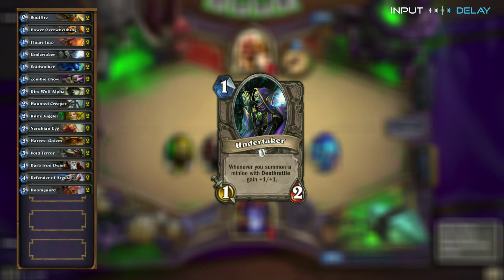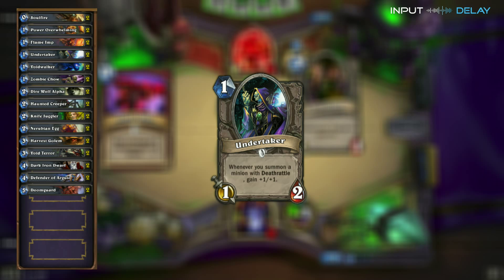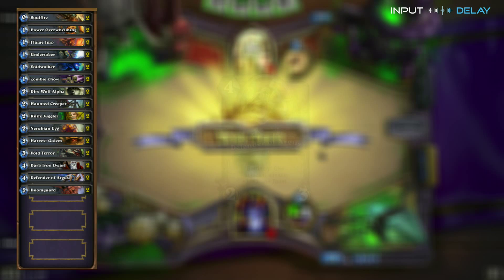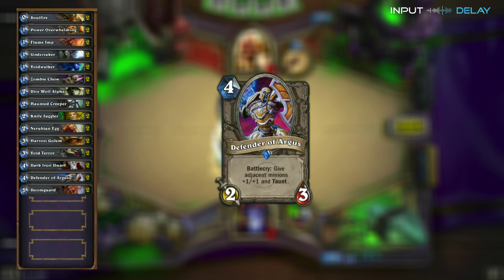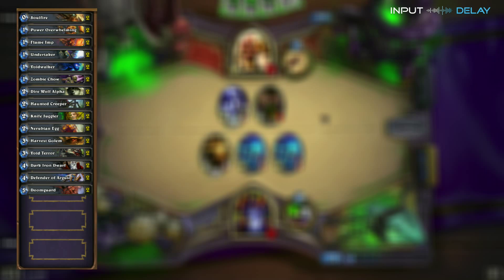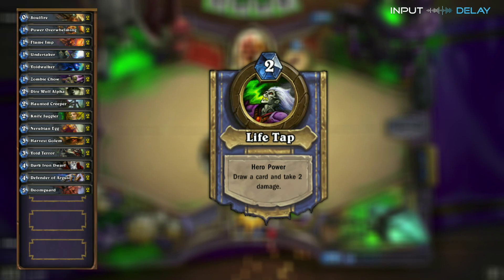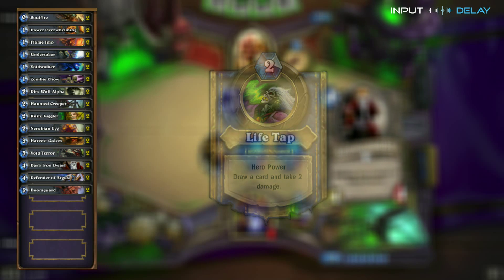Also in this deck you have an Undertaker so you can utilize that yourself. The nice thing is you actually have more Deathrattle cards than Faerlina, so Undertaker is actually more of a boost for you. You've also got a Defender of Argus, which can force Faerlina into your eggs or taunt up minions so you're not taking so much damage to the face. Remember this is a Zoo deck, so you can't be afraid to tap — but keep in mind that tapping draws an extra card and puts you in Rain of Fire territory.